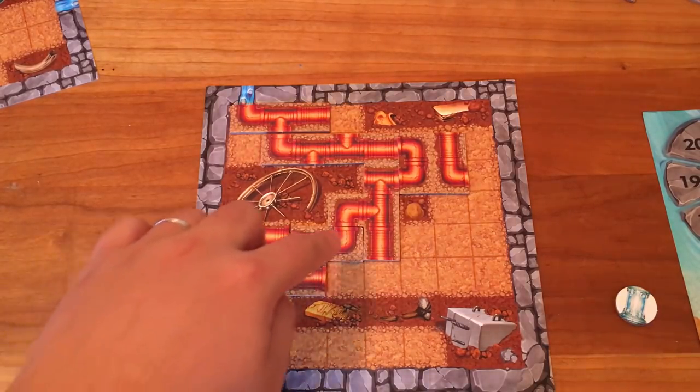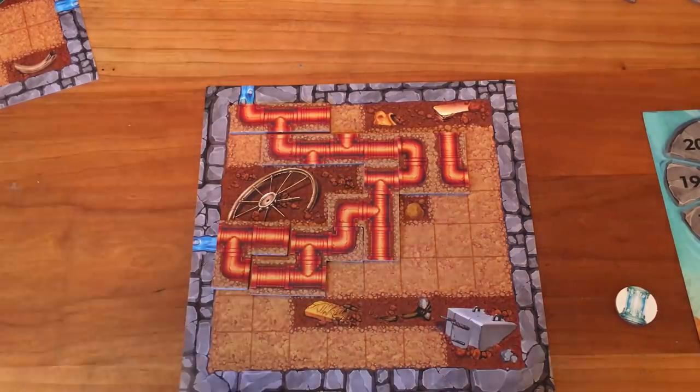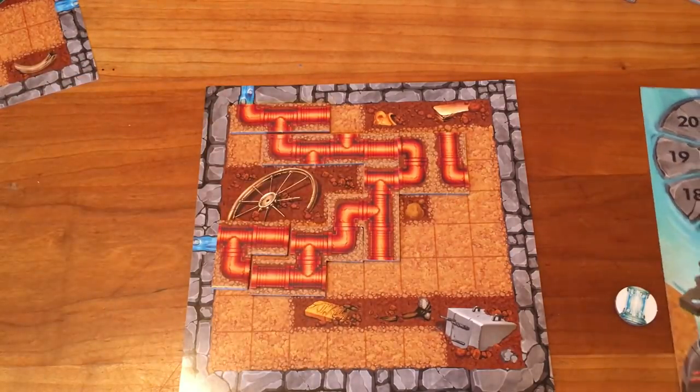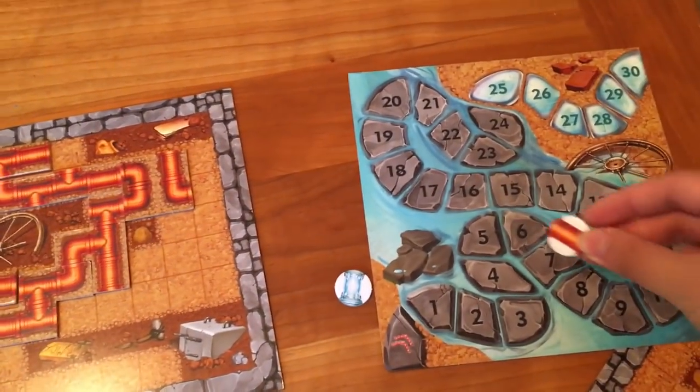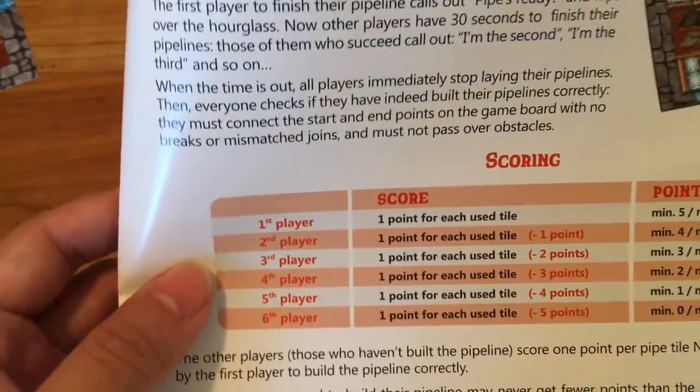Here's an example of one that is correctly set. The first player scores points for every used tile — this one uses six tiles, so they would get six points on the score track, moving their piece to number six. The second player gets one point for each of their used tiles minus one point. The third player gets one point for each tile minus two points. So there's a scoring system.